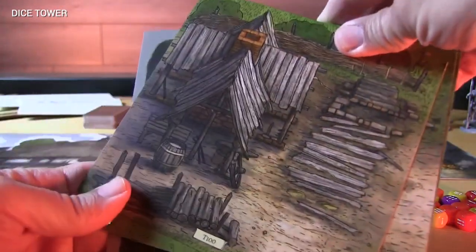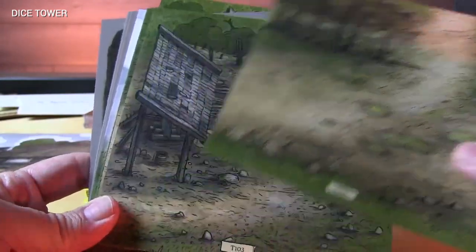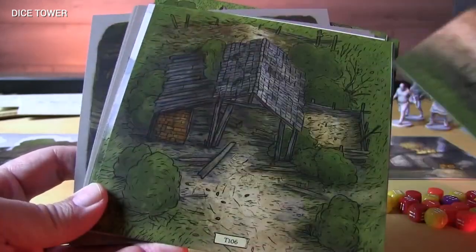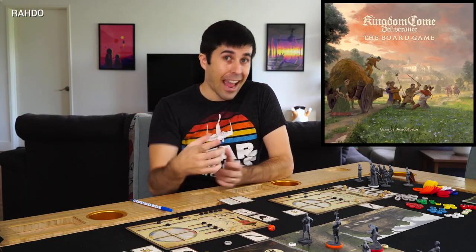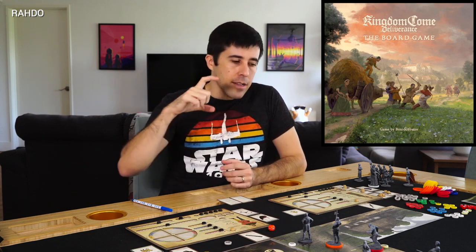It does feel like playing an RPG because your GM — the app — interrupts you and says 'a fight just broke out over here, if you're in that area you're going to have to deal with it.' The app really aids everything you're doing but does not distract from the main purpose of the game. It's like having your own pocket DM leading you through the adventure. The world is constantly changing and the app controls and tracks all that in the background.